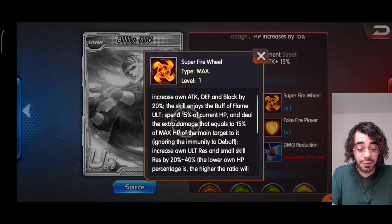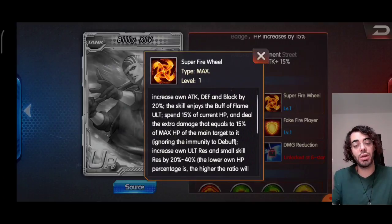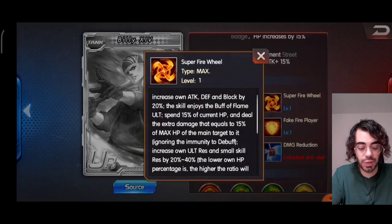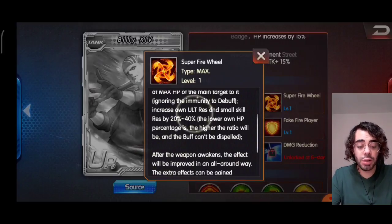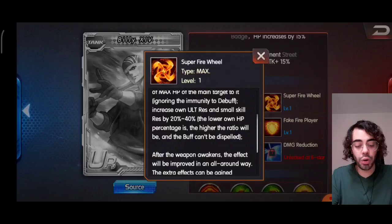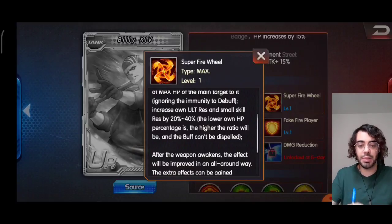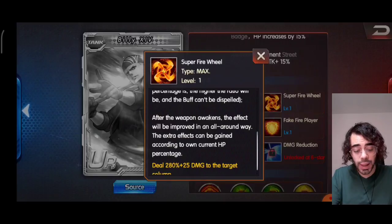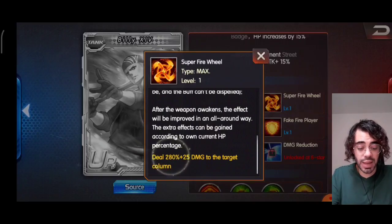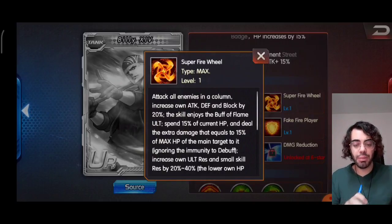He spends 15% current HP and deals extra damage equal to 15% max HP of the main target, ignoring immunity to debuff. Increase own ultimate resistance and small skill resistance by 20 to 40% depending on the amount of HP he has — the lower the HP percentage, the higher the ratio — and the buff can't be dispelled. After the weapon awakens, the effect will be improved further, and extra effects are gained according to the current HP percentage.